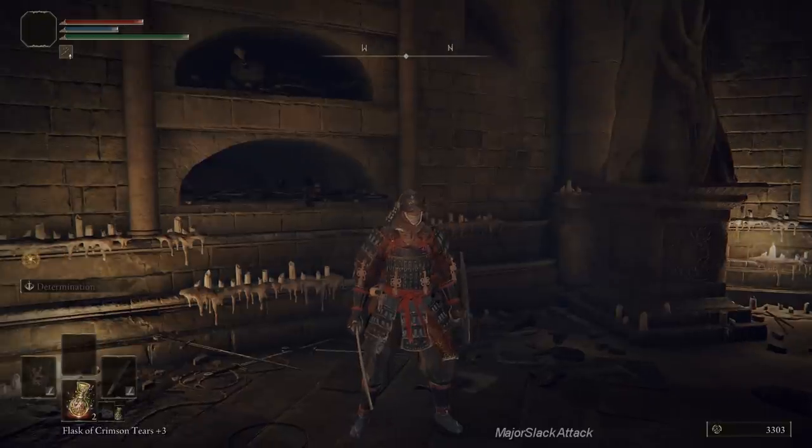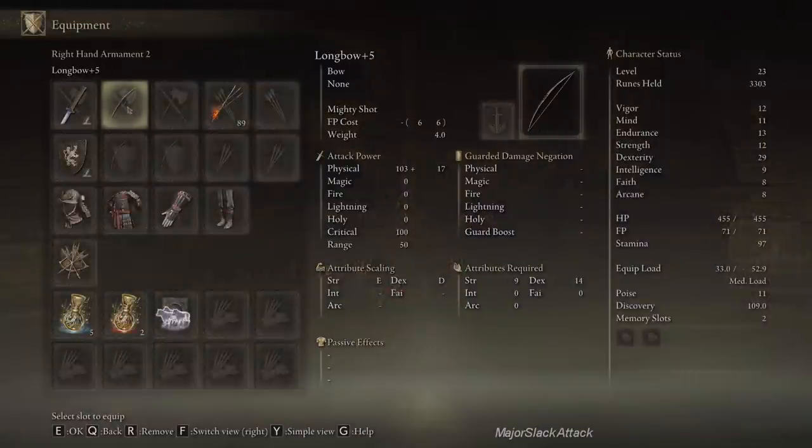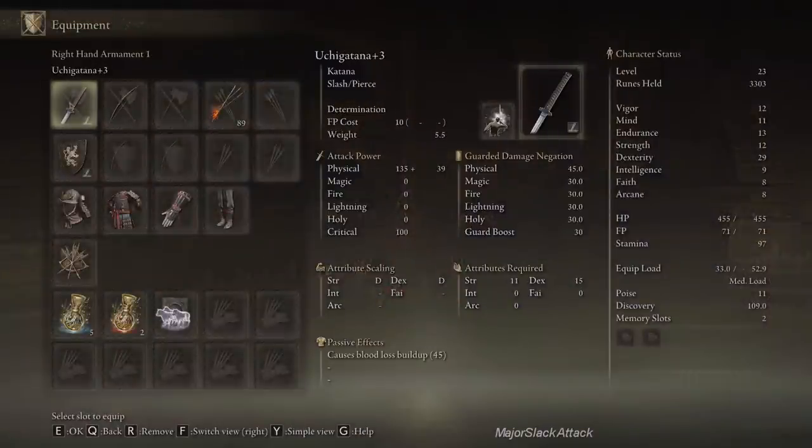We just finished leveling up our longbow to plus 5, but we are not only an archer — we are also an Uchi Katana master, which means we're going to be going into close combat. And that sometimes means having the blood loss affliction hit us, which is pretty deadly. Once that kicks in, you lose health really rapidly. We're experts at causing blood loss, but if we can dish it out, we should also be able to take it.